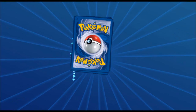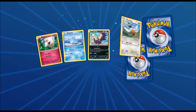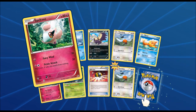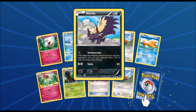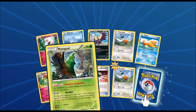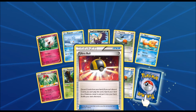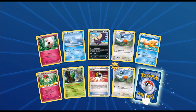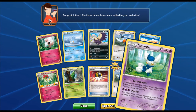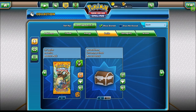Down to seven packs — seven is my lucky number, hopefully it's nice to me. Got a Spritzee, a Bergmite, Stunky, Fletchling, Buizel, a Floette, a Metapod, an Ultra Ball, another Fletchling, and come on lucky number — we got a Meowstic. No luck there, but maybe next time.